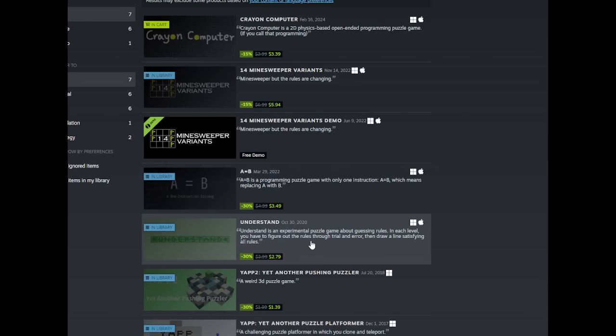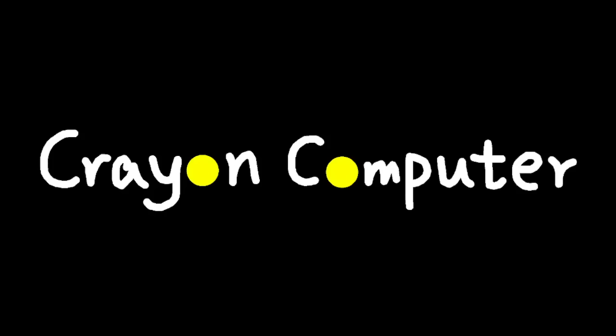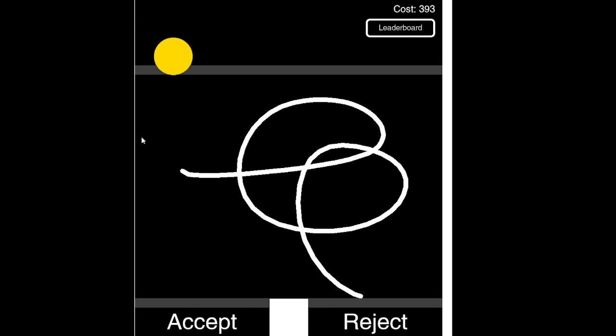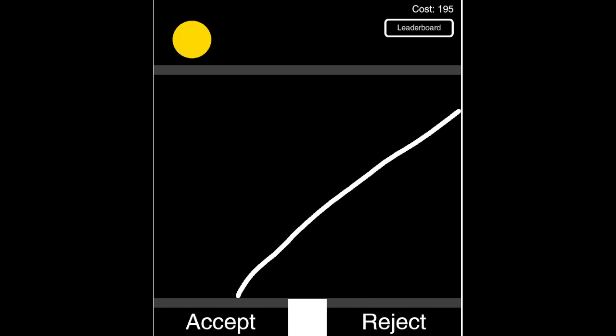The creator of many puzzle games — like 'Understand' and '14 Minus Reverence' — released a new game called Crayon Computer. There are no graphics in this game, and it already looks overwhelming, but the goal is actually pretty simple: accept all inputs. We draw stuff here, and then attempt to make it fall. The yellow balls appear regardless, so we just need to draw a line, and we can get different shapes — yep, we got a square.